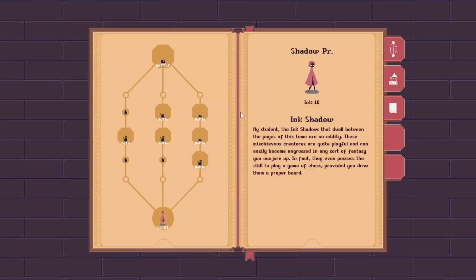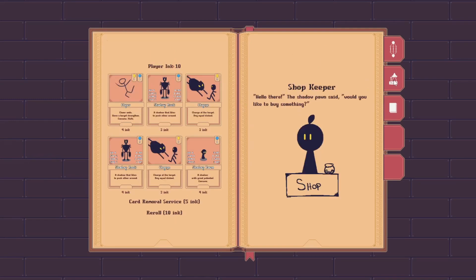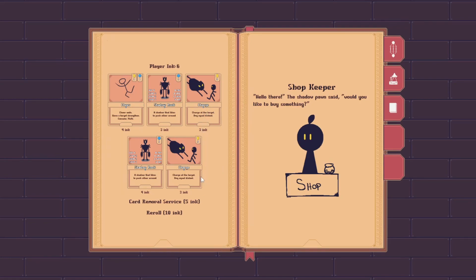The first update on the list is a major one: the shop. The shop is where the player can buy cards and other items. There will be multiple different types of shop in the game later, but for now there's only the card shop. The card shop sells cards and also offers another service, which is the card removal service. It costs 5 ink to remove 2 cards at the moment.